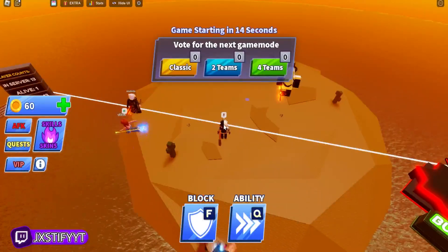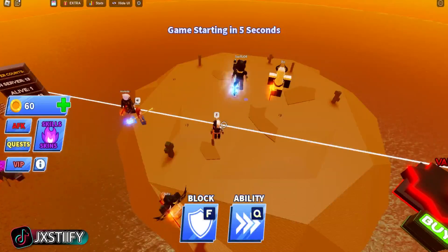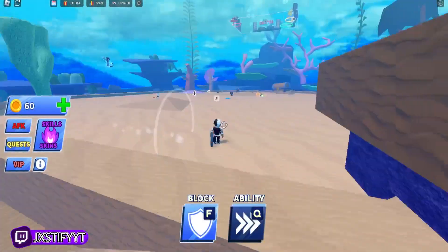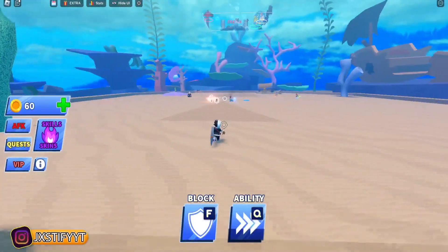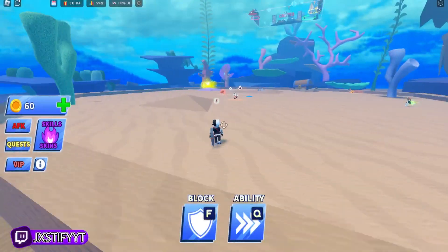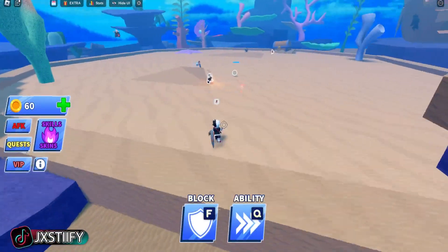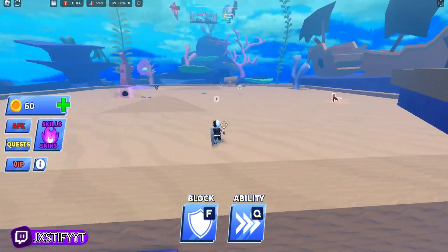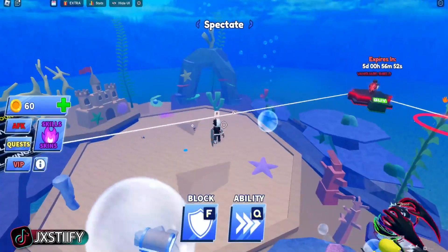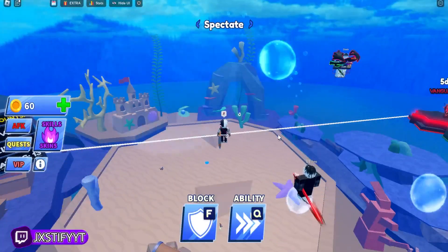All right, let me put shift lock on. Two teams or just classic — I guess I'll do classic. I don't want to play on a team even though I could get carried, but yeah, let's try to get at least one win or elimination. Can they hit the ball over here to me? You better not hit it over here — the ball goes by so fast, I don't have the best reaction time. Oh lord, he's out!